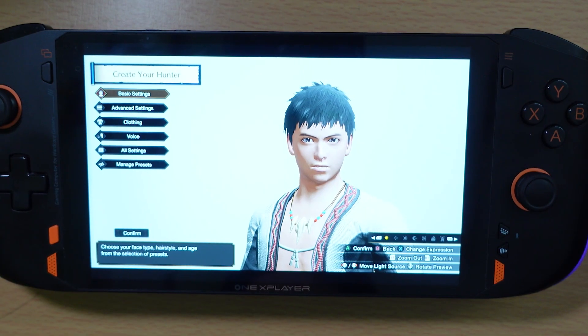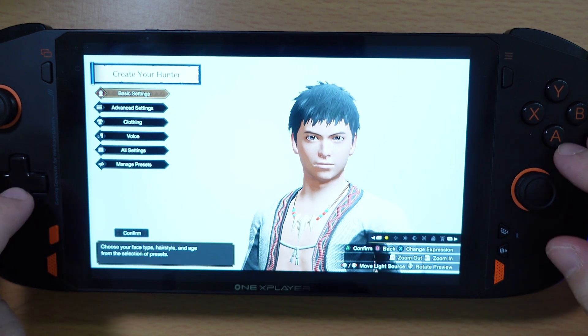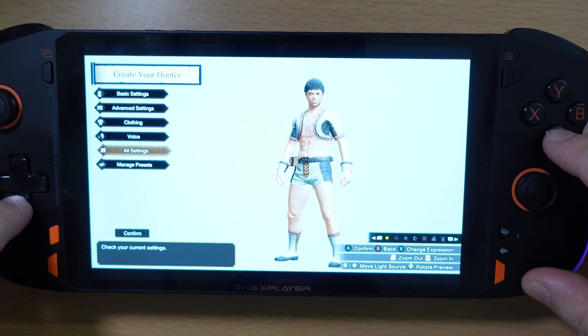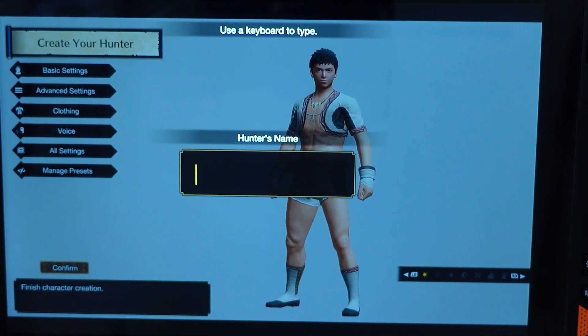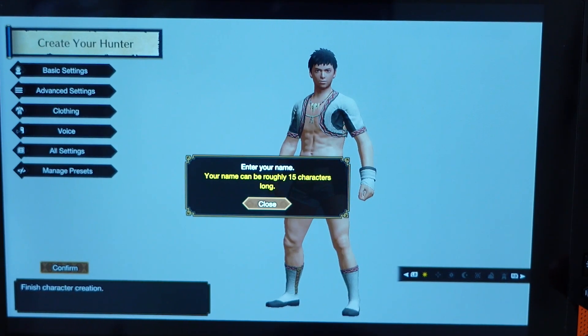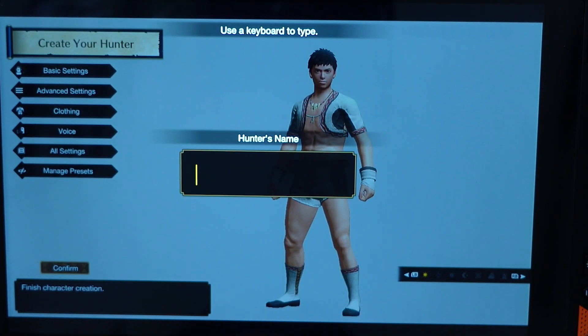Here we are in the Monster Hunter Rise character creator. We're going to confirm and the game will ask us to please enter a name, prompting us to use a keyboard — which we obviously don't have here. And unlike on a console, we don't have a soft keyboard either, because games just expect you to have a keyboard on Windows.